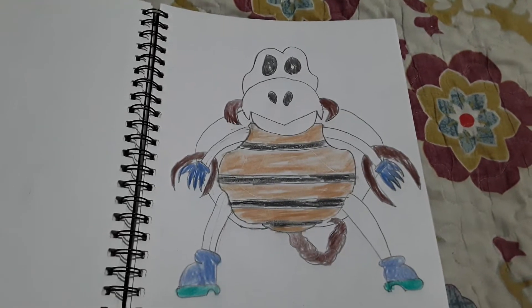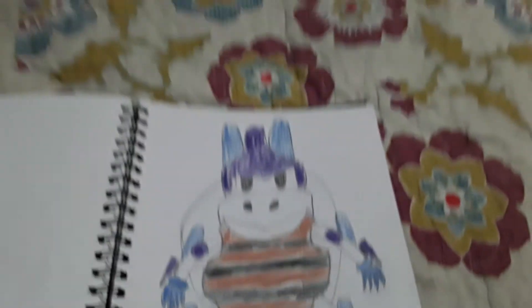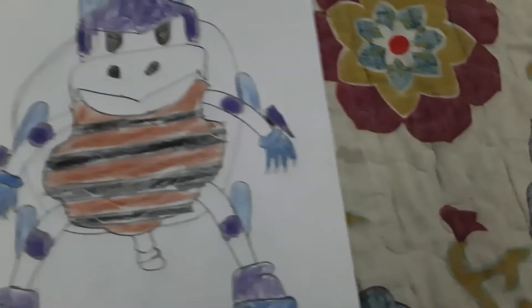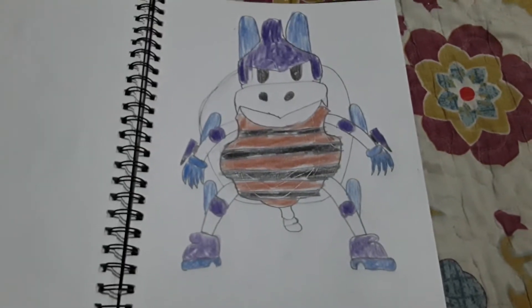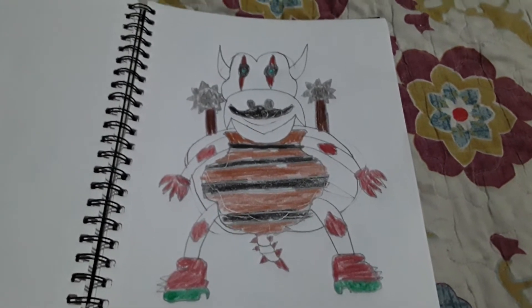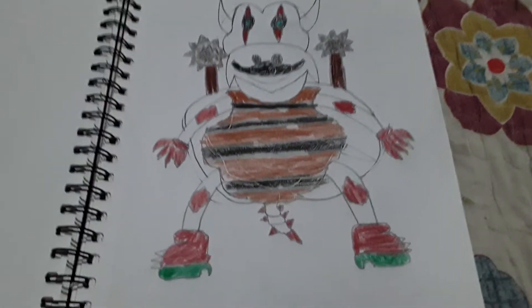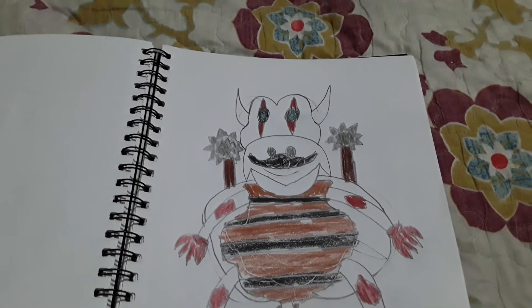Here is Dry Scorponox — he's half scorpion and half dry bone. Up next is Dry Cyclonus: he has blasters for arms, some armor, and a helmet — one of my elite dry bones. Here is Dry Boner, he is my weapons expert and one of the elite dry bones. Oh yeah, and Darkbone is one of my elite dry bones as well. Dry Boner has a tail with spikes, some armor, horns, and a mustache.